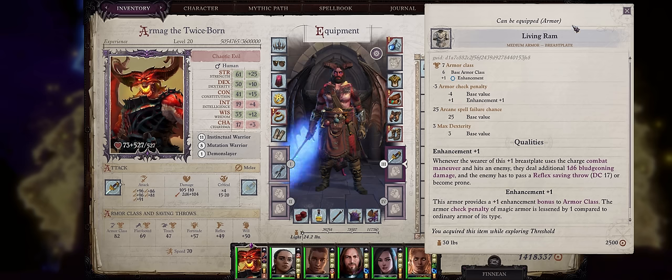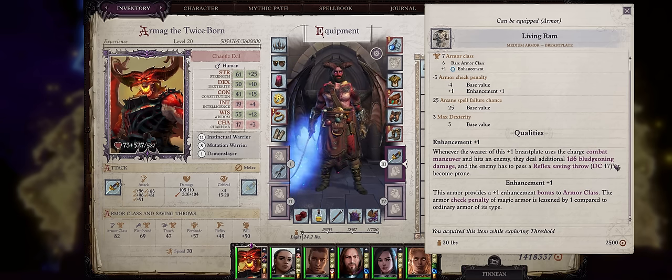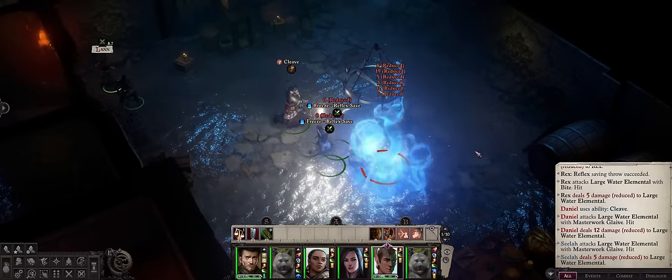For a second great armor, we have the Living Ram Breastplate. This has the very unique property of enhancing your character's charge. Whenever they charge and hit an enemy, they'll deal an additional 1d6 points of bludgeoning damage, and even get to knock the enemy down through a DC 17 reflex saving throw. Enemies that are prone can't really do anything — they'll take a massive minus 4 penalty to AC, and whenever they finally get up they'll proc attacks of opportunity from nearby party members, so they're basically toast. Charging is one of the easiest ways of alpha-striking the enemy and shifting the encounter in your favor.